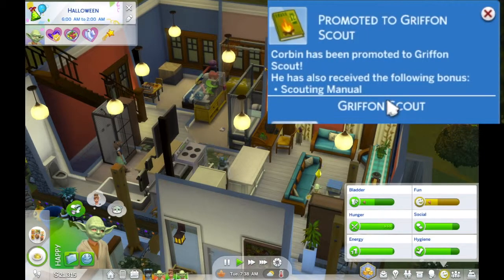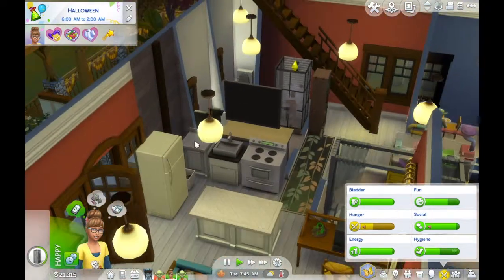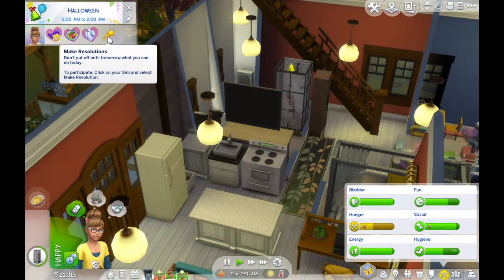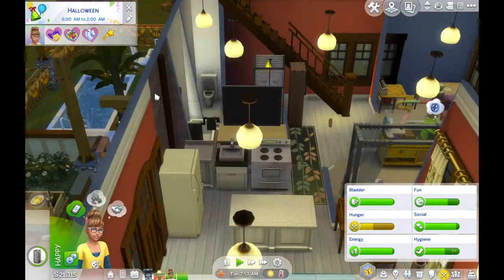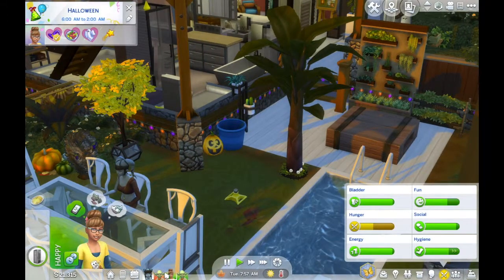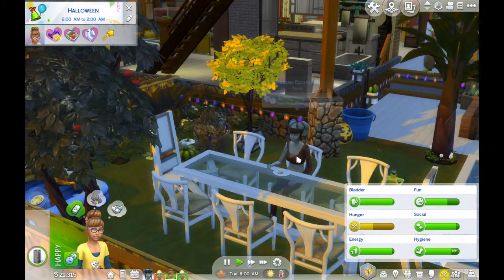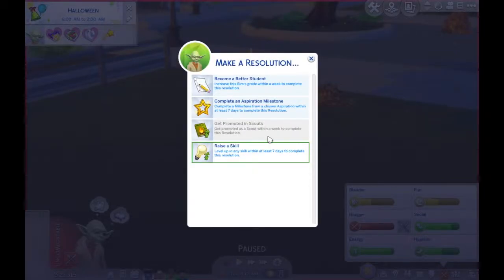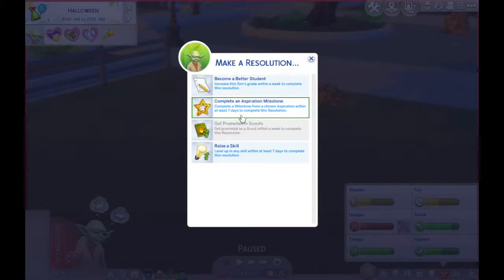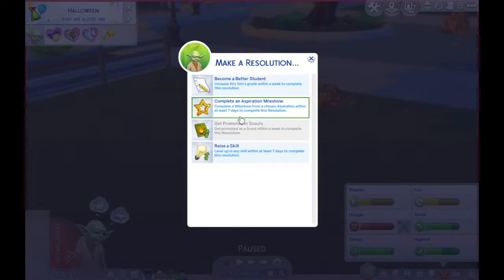Corbin's promotion is confirmed and he gets a scouting manual bonus. It seems to be a beautiful day. I accidentally trigger the 'Make Resolution' option — I'd deliberately added it to see if they'd actually make resolutions. Checking the options: 'Become a Better Student' requires increasing a Sim's grade within a week; 'Complete an Aspiration Milestone' requires finishing a milestone with at least seven days remaining.